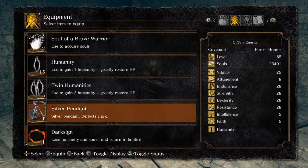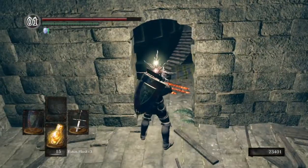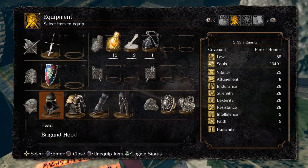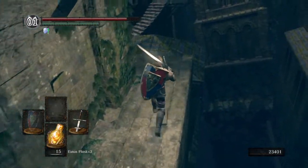We'll equip it here since we don't have weight there. It deflects Dark Magic, which is used infinitely — it's not one use, I can use it as much as I want — against Manus, who's going to be the last boss we take on here. But he does some Dark Magic spells that are not the most fun in the world.